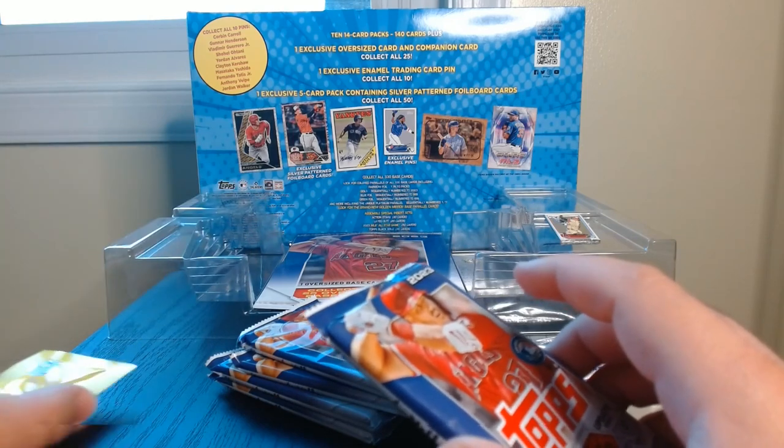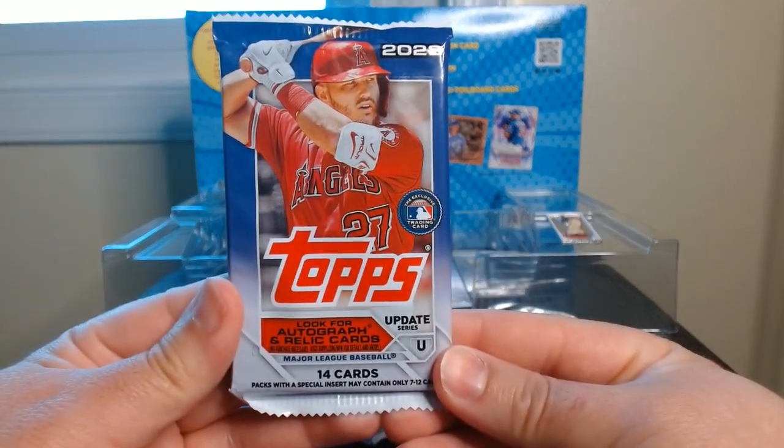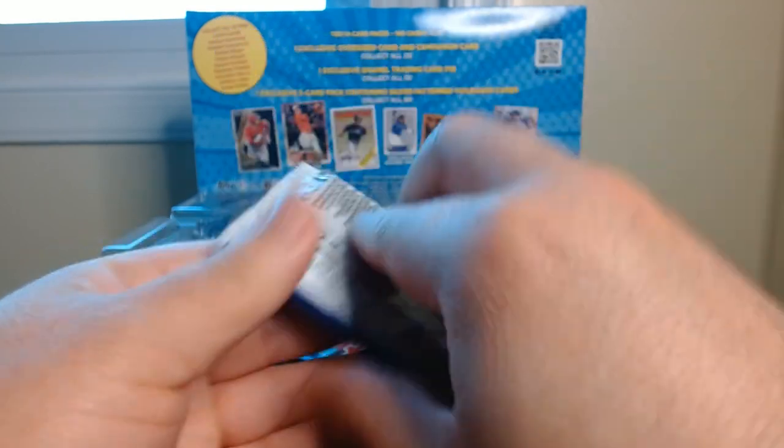Let's put him right there. We also have the silver pack with the last five silver cards and the big oversized card, which I'm gonna check out to see who it is. But let's get the packs started — first pack, let's do it.